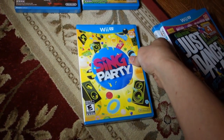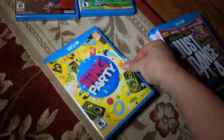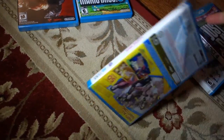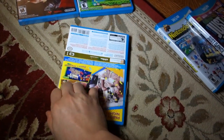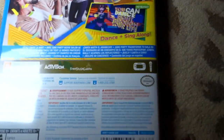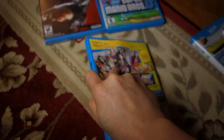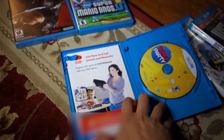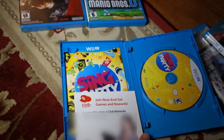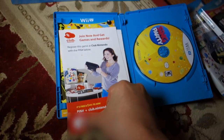Here's Sing Party. This one came with a microphone — I showed the microphone in my last unboxing of the console itself. And as for the game — it came with a microphone. Oh, this one also came with a Club Nintendo code. I can't show you the code though.